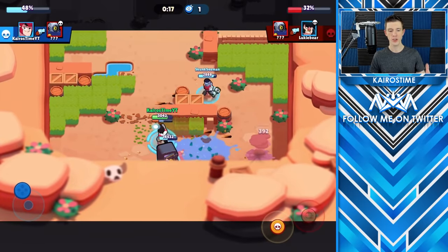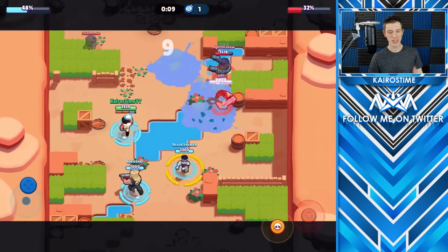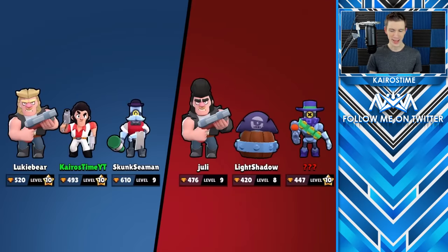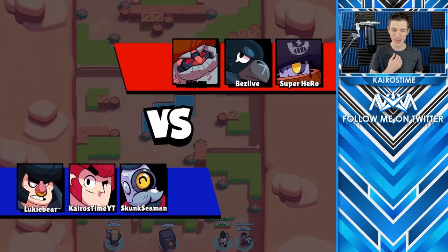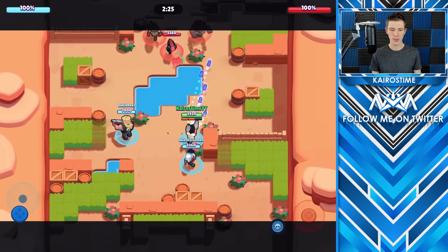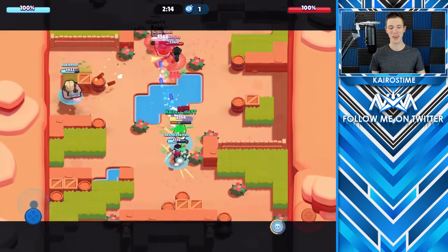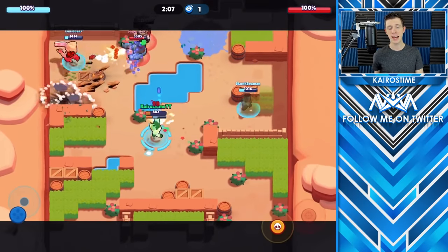We're able to finish off Ricochet, so now we just need to keep these guys pushed back. Our biggest worry would be Daryl, but Lookey Bear handles it. I use my super on the safe for a little damage and we finish things off. We are at 498 trophies — just two trophies away from max rank 20 Colt. I recognize some of these opponent names and I think this is going to be a tough match.